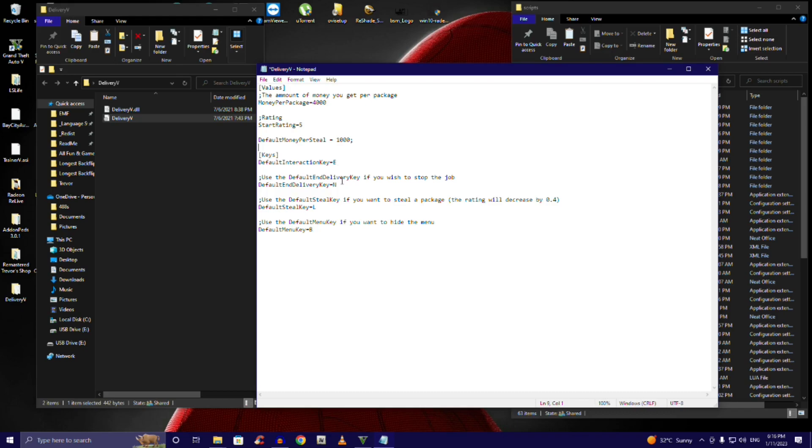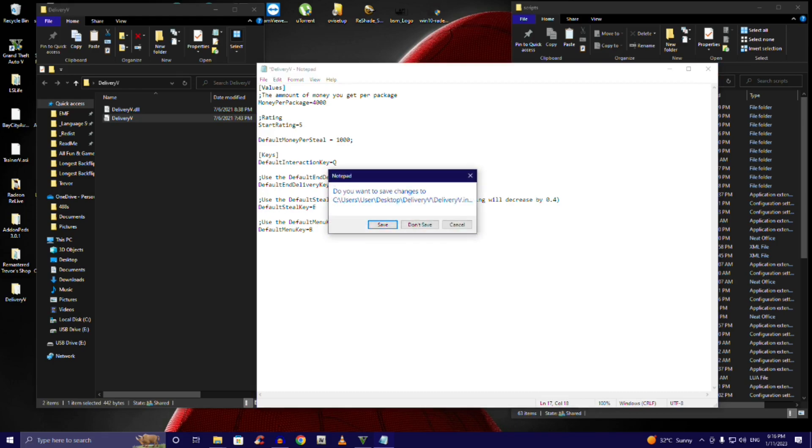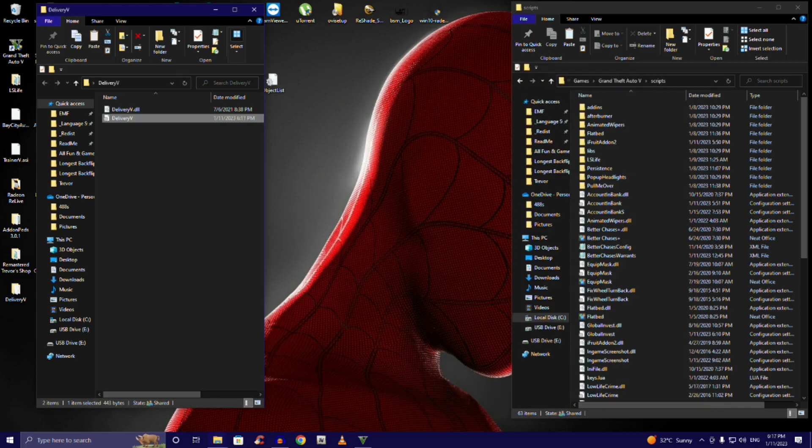Now E is the interact key — that's what you press when you get to the marker. You can configure all these keys into whatever you want. Let's make the menu key Q, the next one W, and the interact key E. You can leave B as the hide menu key. So Q, W, E — those are the keys.